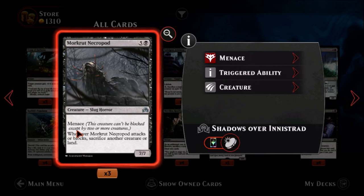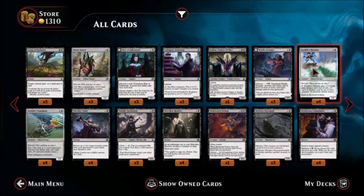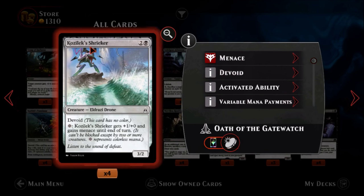Morkrut Necropod — one black, five colorless, an uncommon slug horror. It's a seven-seven — six mana for a seven-seven is not terrible. It has menace, which is really nice with that big body. Whenever Morkrut Necropod attacks or blocks, sacrifice another creature or land. I knew there was a hitch. But with the many ways to generate zombie tokens and plenty of creatures you don't mind sacrificing, it could be used and possibly close out games. However, it doesn't have a way to protect itself so it could be killed somewhat easily. I'm skeptical.